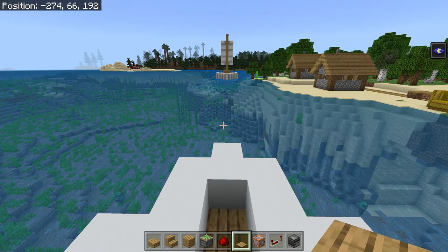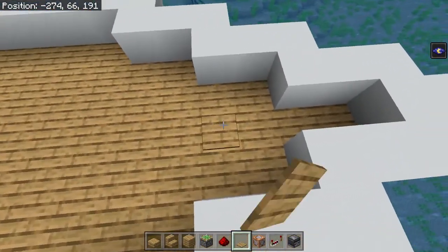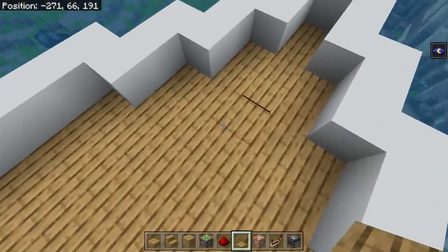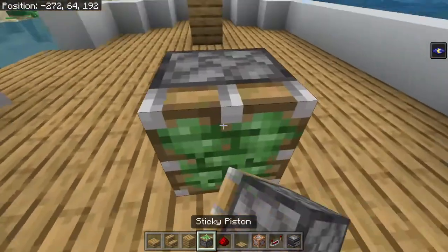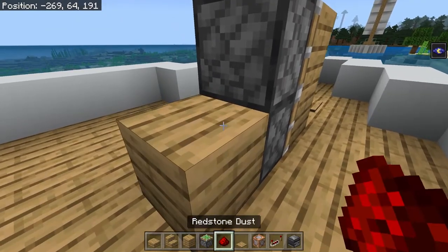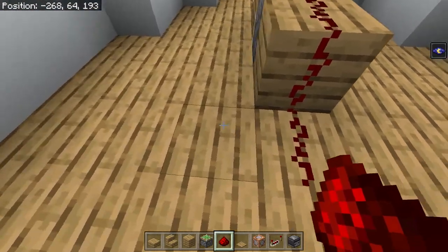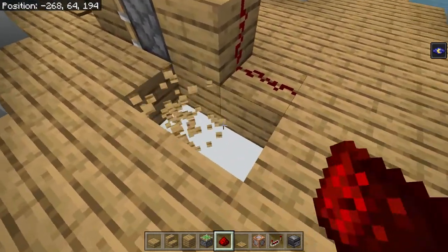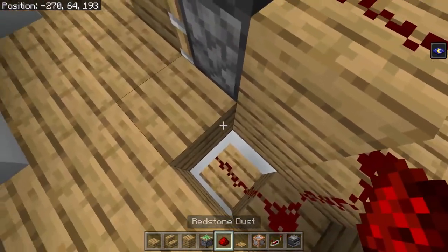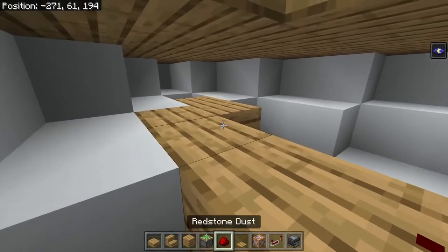Remember this because it will be important for later. Then you want to place your pressure plate here — I'm gonna skip three blocks and place it here. Back here I've got a seven-block-wide gap so I have enough room for the piston. Now I'm gonna skip two blocks and place the piston with two blocks in front of it. Then I'm going to place a block here and place redstone dust on top of it, then redstone dust on top of this block as well. Break this block and this block, place a block here and there, place redstone dust on top of both of them, then come down here and link it up to the pressure plate.